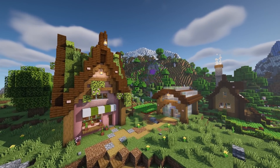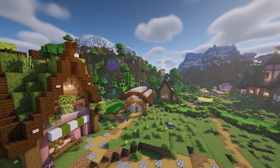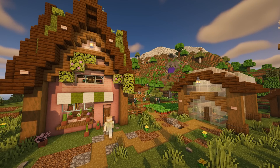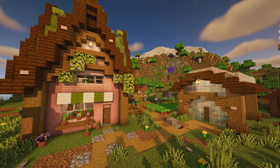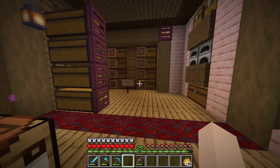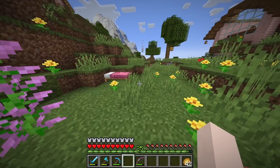Hello everyone and welcome back to another 1.20 Let's Play video. We've been in this world for almost 400 days and we're beginning to outgrow our starter house storage. In today's episode, I would like to fix that by building a little hobbit hole storage room. So sit back and relax, be sure to like and subscribe, and let's go ahead and jump right in.